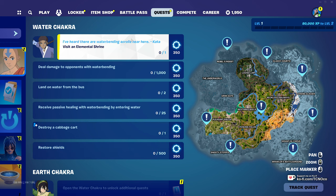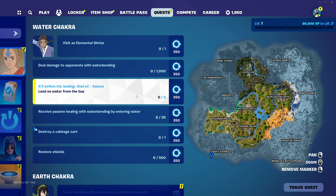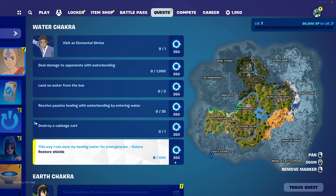First of all, visiting an elemental shrine. You'll find these marked all over the map, and if you head across to the quest section of the menu followed by the Avatar Pass, you'll find all of them marked on the map. Then deal damage to opponents with waterbending — you'll need to find a waterbending scroll. Land on water from the bus, also super easy. Then receive passive healing with waterbending by entering water — you'll need the scroll. Destroy a cabbage cart, and finally restore shields.